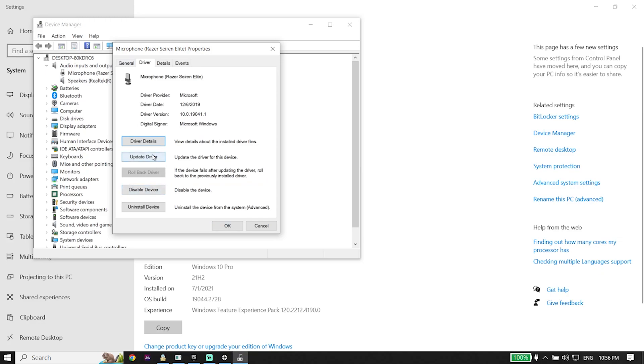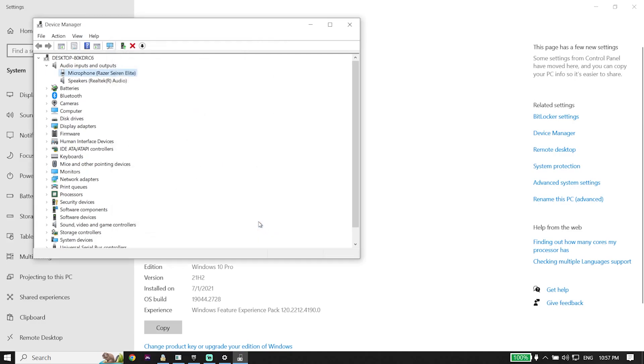Select your microphone, click on Drivers, then click Update Driver. You can sometimes fix this issue just by updating your microphone driver. You can also click Disable Device, wait a few seconds, then enable your microphone again. That's the last solution for fixing Fortnite Chapter 4 voice chat or mic not working on PC.